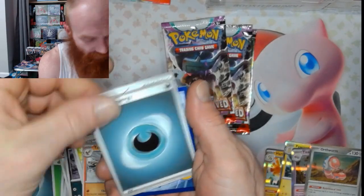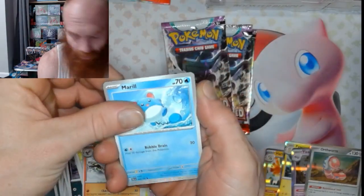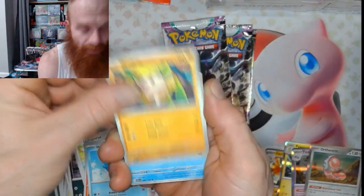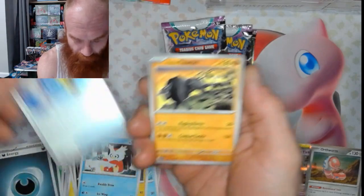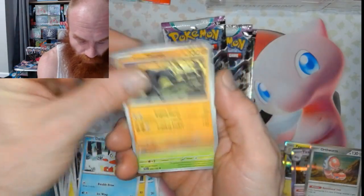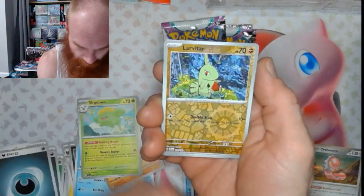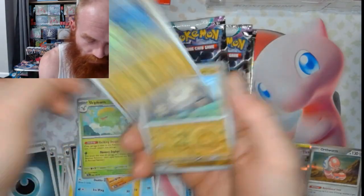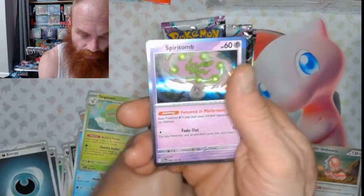Darkness again? Let's get Meowth, Mankey, Delibird, Super Rod, Paldean Tauros, Skiploom, Dendra, Larvitar Reverse, Primeape Reverse, and a Spiritomb.